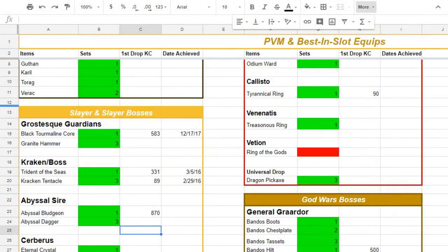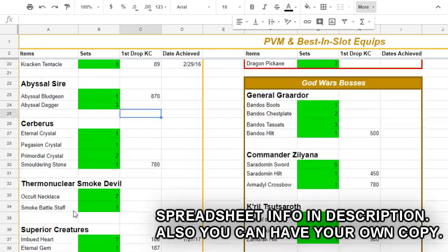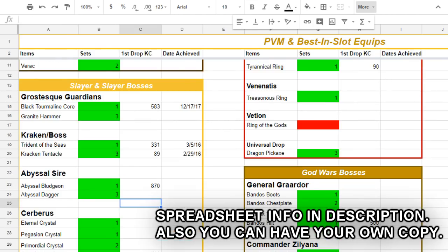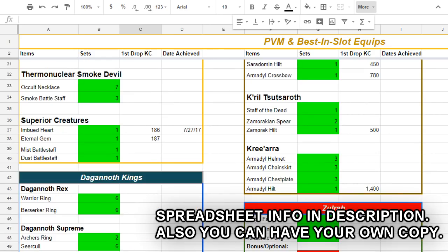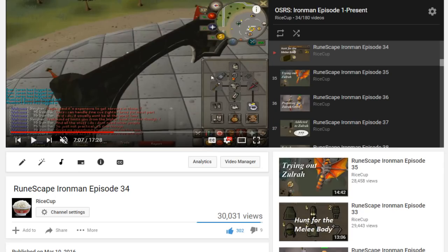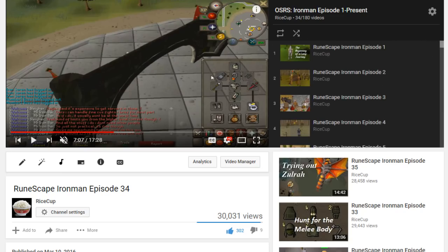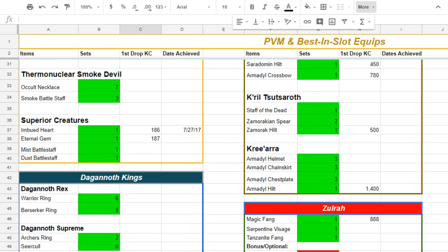On the last episode I introduced the progress sheet for this account - PvM progress and eventually skilling progress as well. There's a lot of work to be done because I have to go through all my videos from this series, which is way too long at this point, to figure out what KCs I got certain things and what dates I achieved certain things. It's going to be worth it though - it's going to look so nice once the progress sheet is completed.